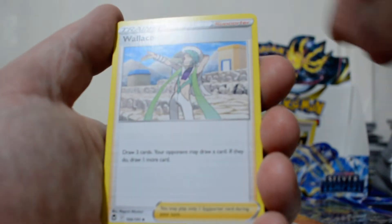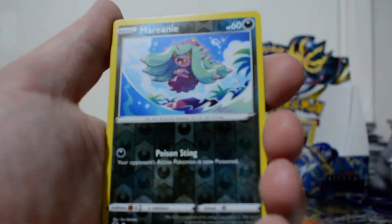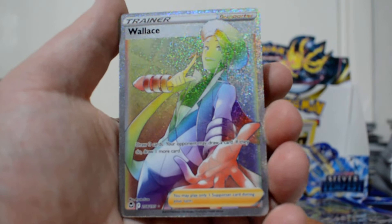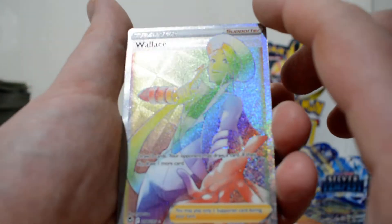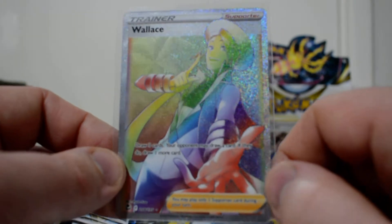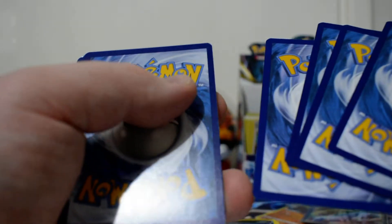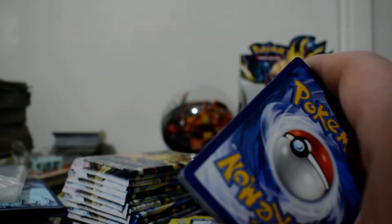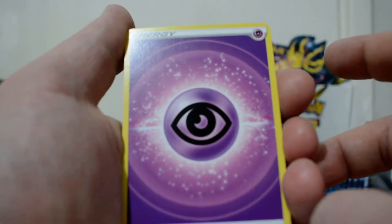We've got a Fire Energy here, Wallace, Lanturn, Brandon, Petalil, Chinchow, Ferroseed, we've got a Pikachu, Ponyta, Reverse Marowak, and... the Rainbow Rare Wallace! It does appear to be a bit heavier towards the top, so not exactly a PSA 10, I'm assuming. That's a great card. It's actually interesting because that means technically I've pulled two Secrets - a Rainbow and a Gold from this box. Maybe a God box is in order.